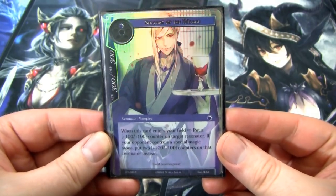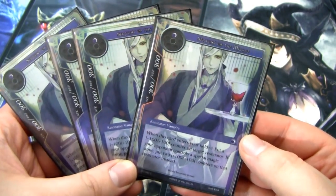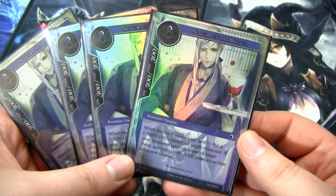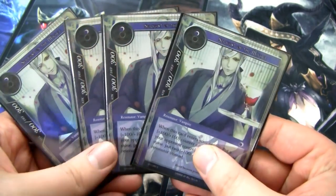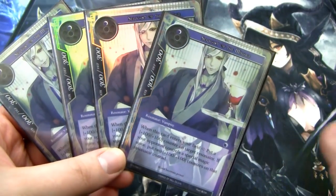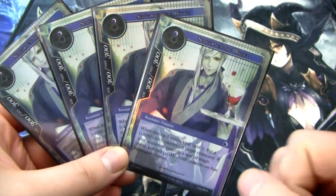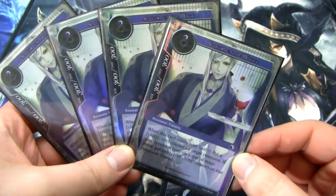Next, I run a full playset of Servant of Makage. He's a 300/300 for one darkness vampire. When he enters the field, you get to put a plus 100/plus 100 counter on a resonator. If your opponent controls a special magic stone, you get to put two plus 100/plus 100 counters on a resonator. So you can follow your first turn Shara, second turn put two counters on her — you have a 700/700 attacking on turn two. You can start some aggro beats, and also put counters on your opponent's stuff, which is relevant for the next card.